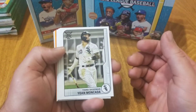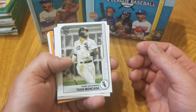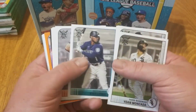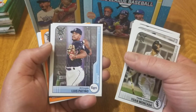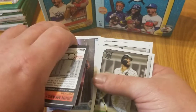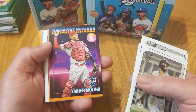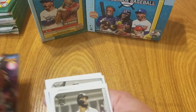We start with a Yoan Moncada — here's the design in case you haven't seen it. Then a Kyle Lewis, a Correa highlights card, our first rookie — Luis Patiño — let's put the rookies and parallels aside. Sixto Sánchez and our first insert: Yadier Molina Defensive Wizards, really cool card there.